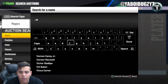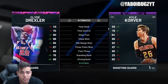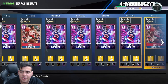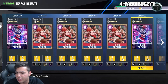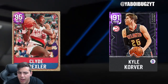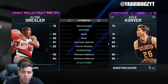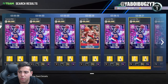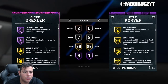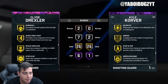Clyde Drexler is also a very good card as per usual. Get ready for galaxy opals — they're coming out hot. One version is in a set and one isn't, so the flash base is worth less than the other. Still two very very good cards — these will likely be buyouts. Drexler is one of the best shooting guard forwards in the game, with very good driving badges.